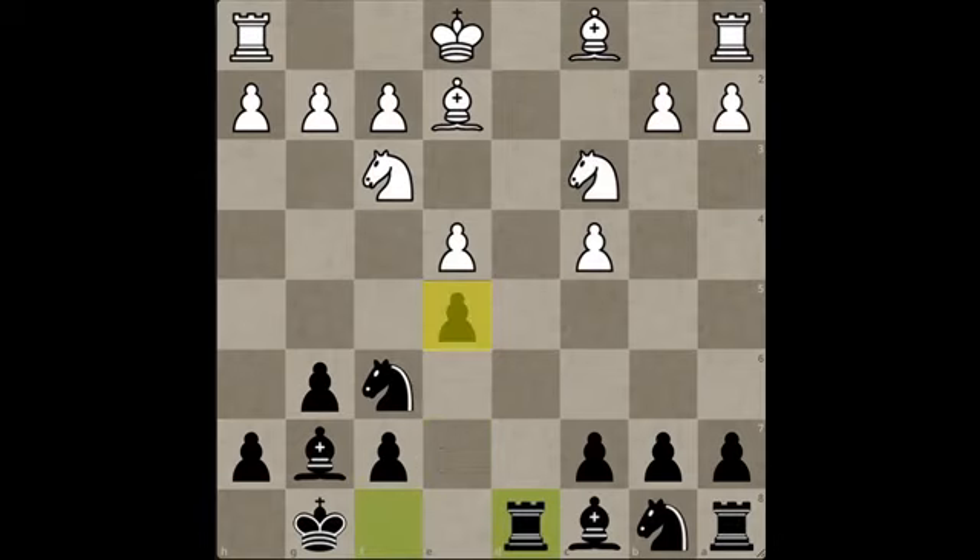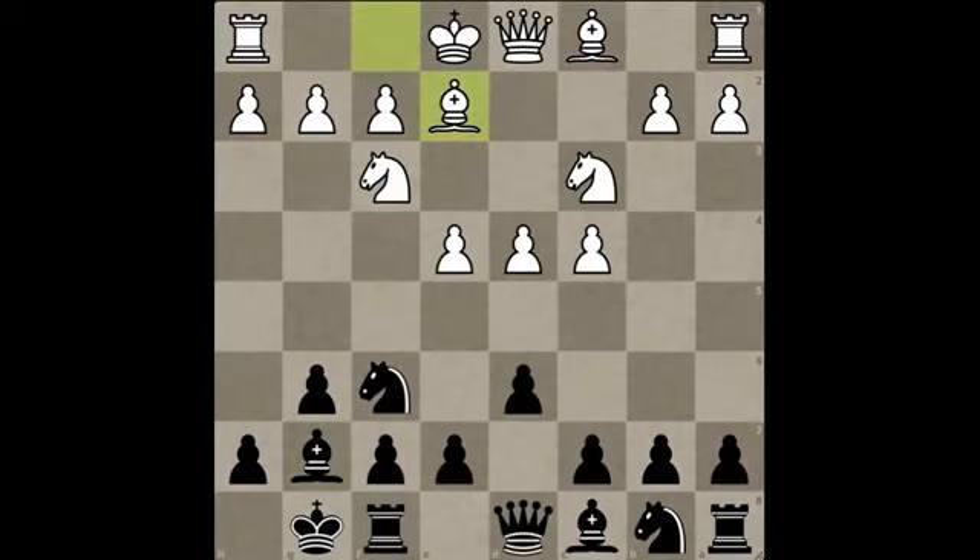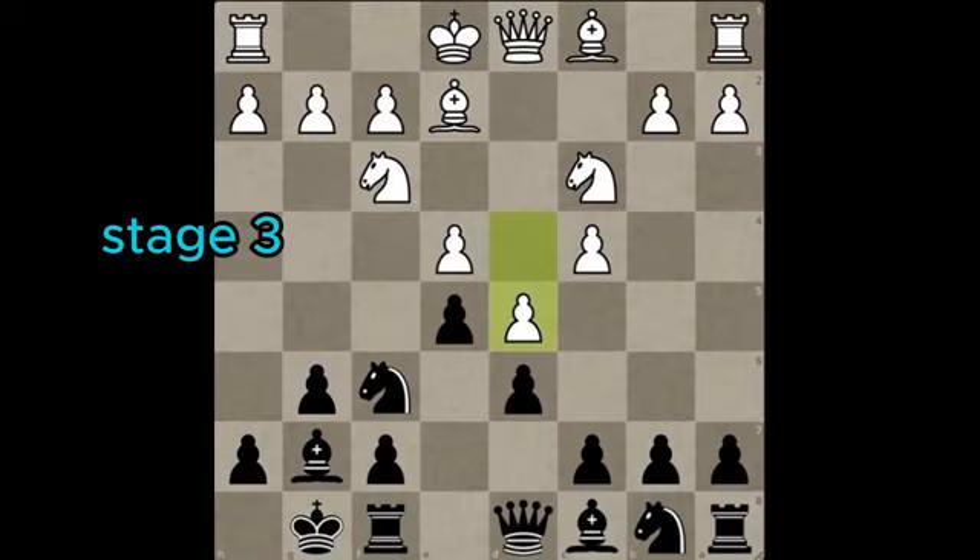Because after e5, white has a decision to make: d5, which will trigger the violent final stage of our plan, or a series of captures that completely dissolve his beautiful pawn center. Because mind you, this is not a free pawn. Taking it triggers another series of captures at the end of which black will have annoying pressure on the b2 pawn. How will white develop his bishop? This is why after key moves c5 or e5, a huge number of your opponents will play d5, locking the central pawns together and bringing us to stage 3 of our King's Indian plan.